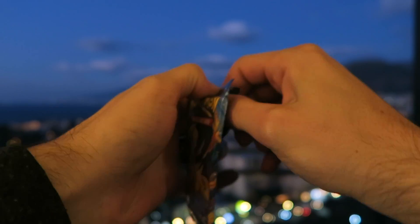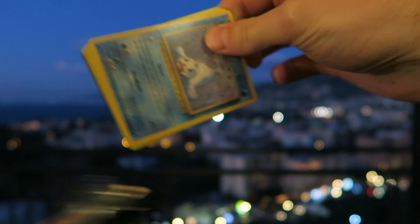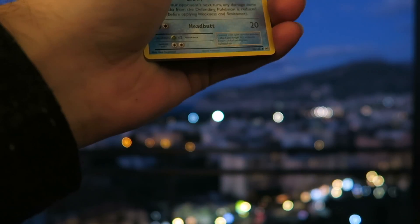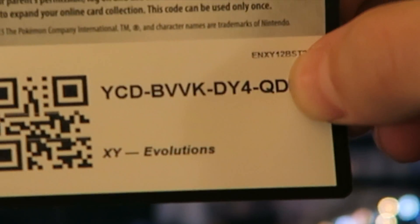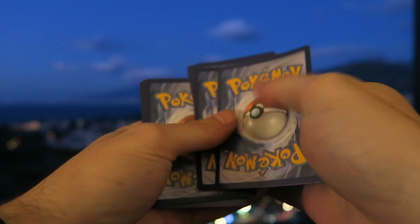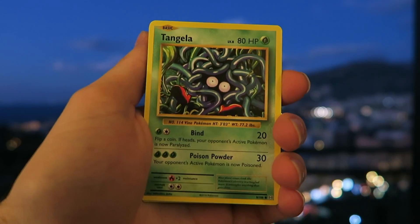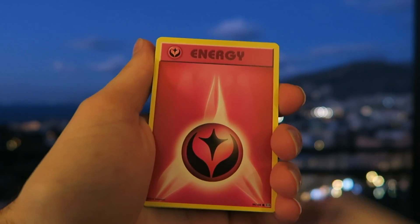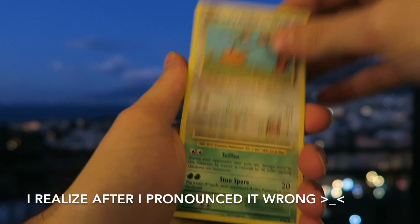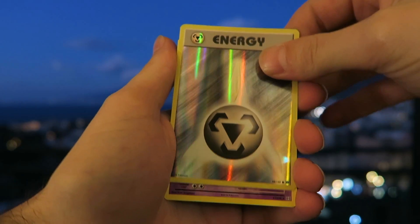Now on to the Evolutions. We have a Seel, Poliwag, Tangela, Voltorb, Energy, Haunter. The Empoleon duo — very nice. Metapod, a Reverse Holo, and a Mewtwo.